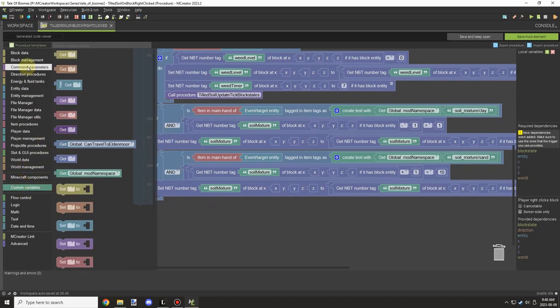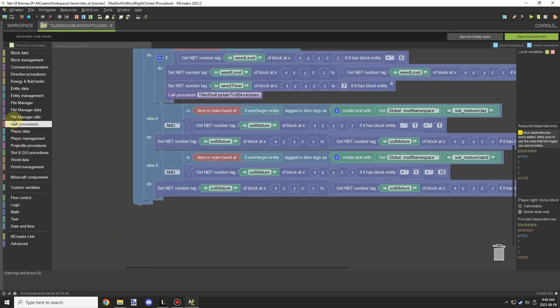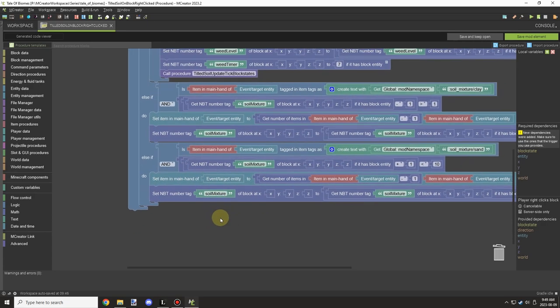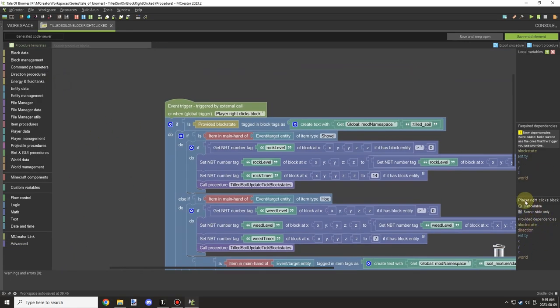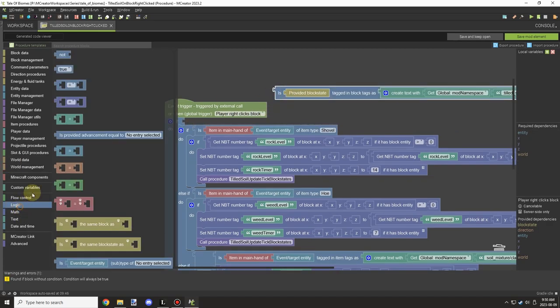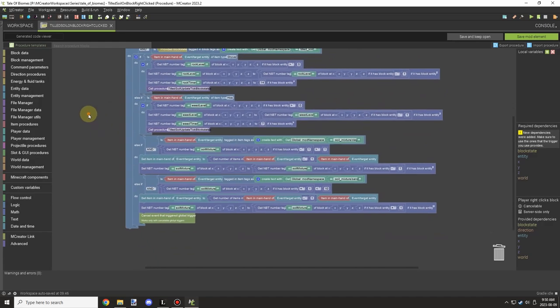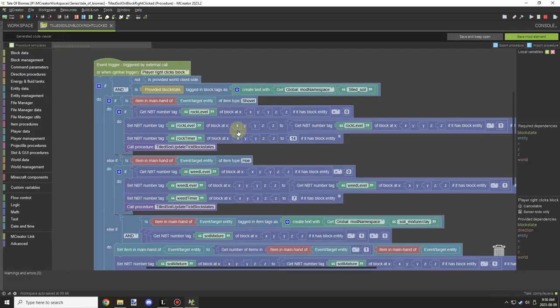We specify the block we want to right-click on as a tag. For the first action I want to set the main hand item, subtract it by one, and get the number of items in our main hand. We'll run that before the NBT part for the mixture, and then cancel the procedure — this trigger has a cancel option so we can cancel the event when right-clicking with sand. I'm running this on server side to avoid bugs.